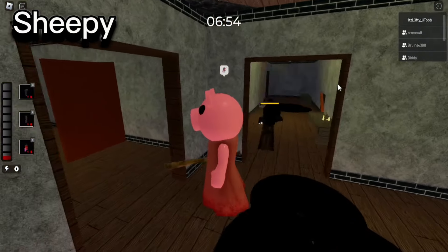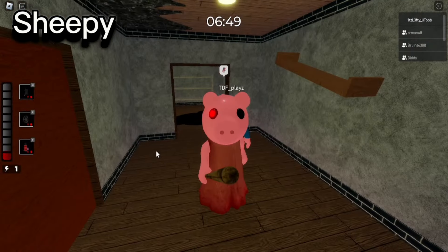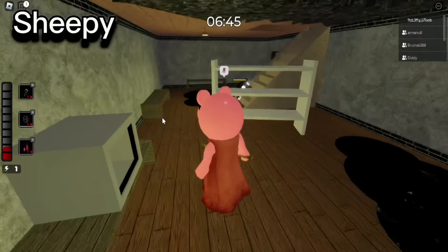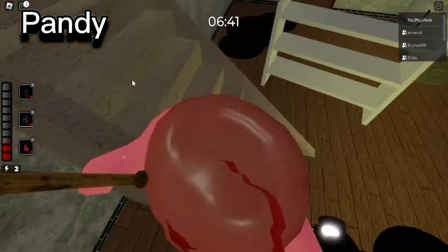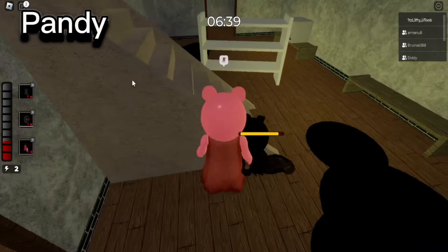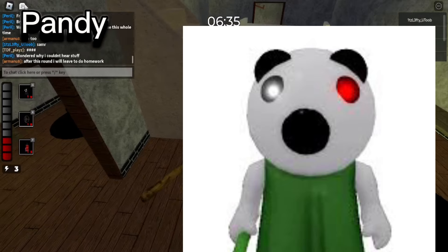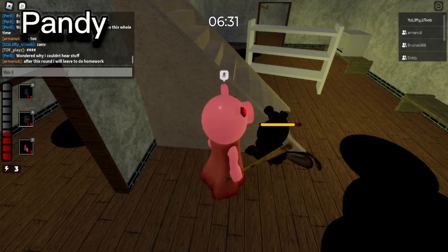Sheepy was the main bot in Chapter Four and is also close friends with Mr. P. Sheepy, Mr. P, and Bunny were all in a group together — this was confirmed by some notes. Pandy first becomes canon to the storyline in Book Two as a TSP member. She also has red and white eyes, hinting that she was a TSP member all along.